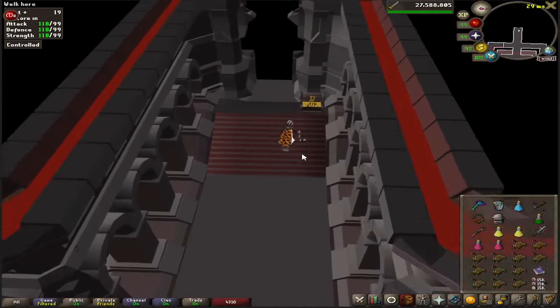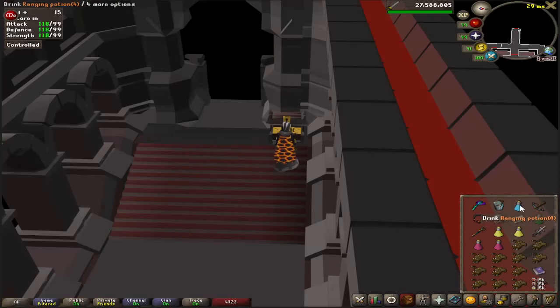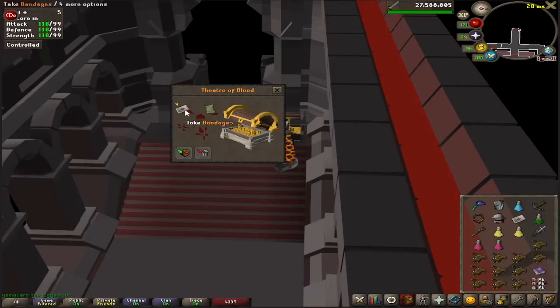This chest will have bandages in it. These heal your prayer and boost your stats like a ranging potion, super combat, or similar. They also give you a stamina pot. So you want to make sure you have a couple of these at least.